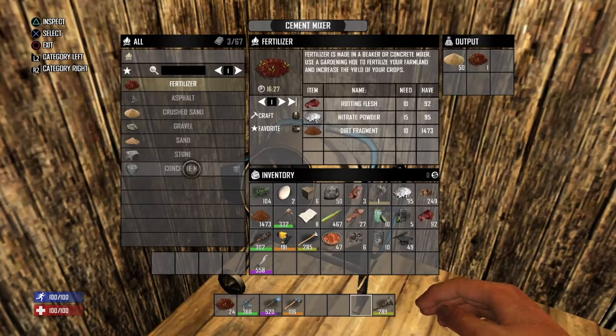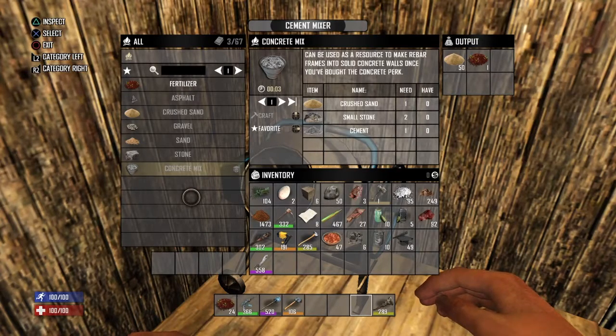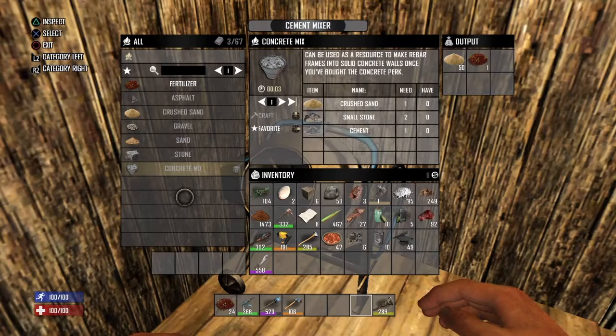What you're really going to use it for mostly is concrete mix, especially once you get a chemistry bench. You're never going to make fertilizer in here once you have the chemistry bench.